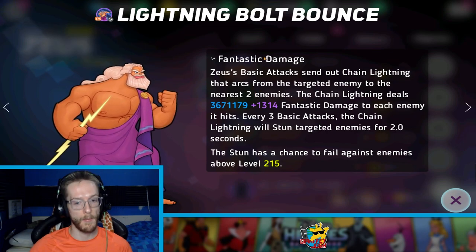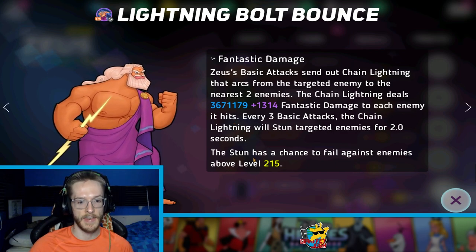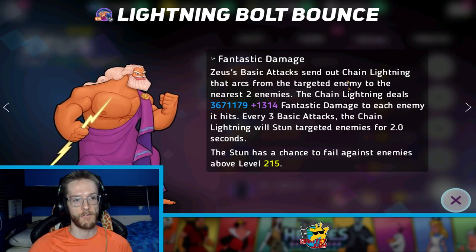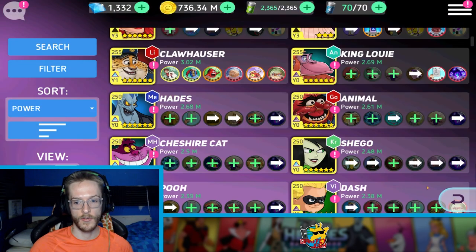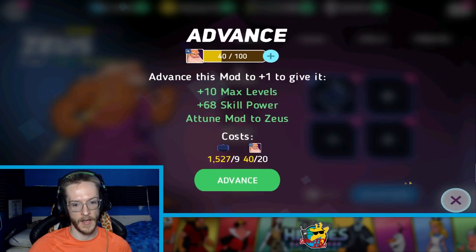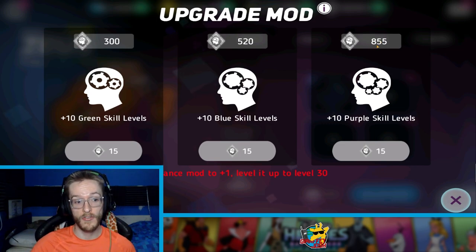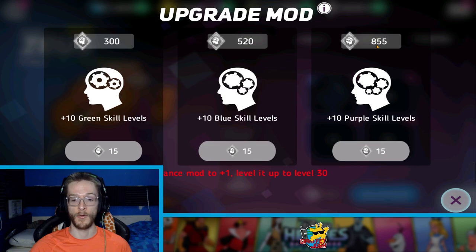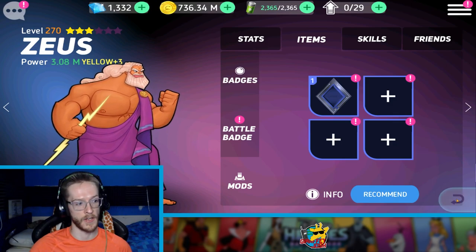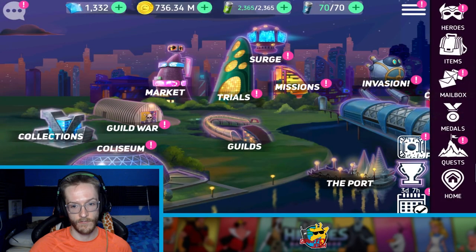I was thinking of trying to upgrade his purple skill as much as possible, which would increase his basic attack chain and bring up the chance for the stun as well. So I'm really thinking of putting four mods to increase his purple skill — every lightning bolt he throws would do millions more damage on the chain. I've got 855 purple skill chips because most of my other characters' purple skills aren't great. He is very, very, very overpowered.